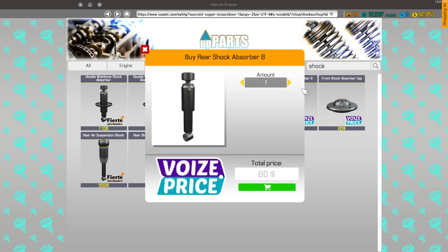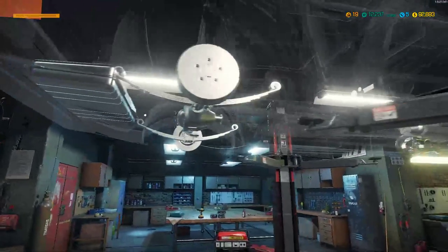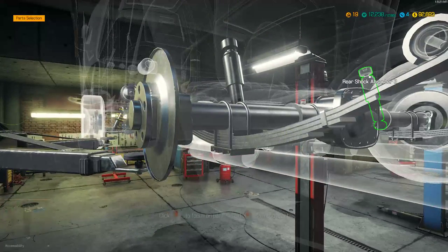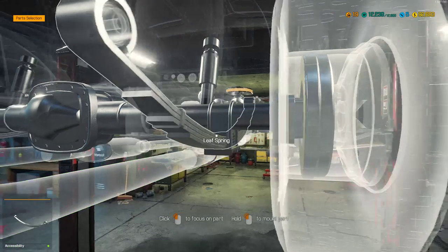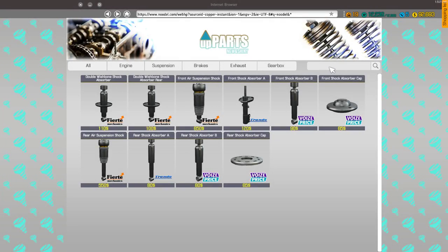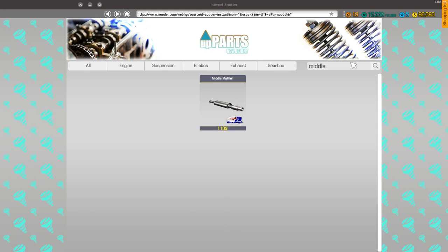We're down to wheel on this end and shock absorbers. These are rear shock absorber Bs — two of those. It's going to be exhaust next. A nice shiny shock for you and then another one over here. Cars have shoes — yes! Welcome to the stream. Rear muffler V8 OHV — two. Then we need two middle mufflers.